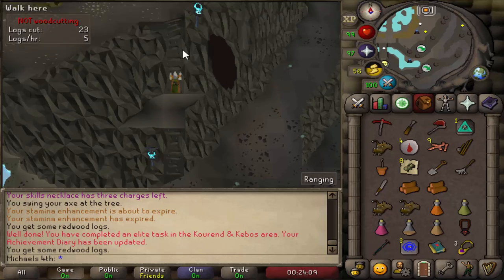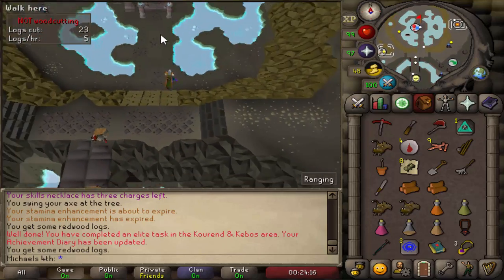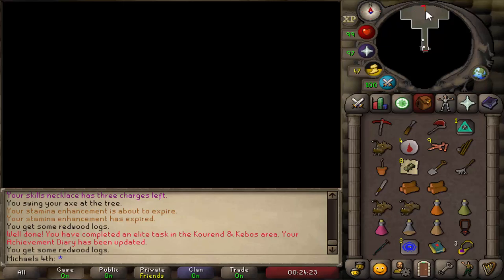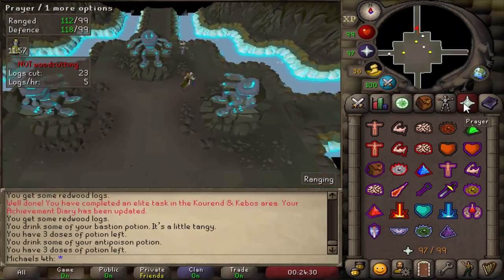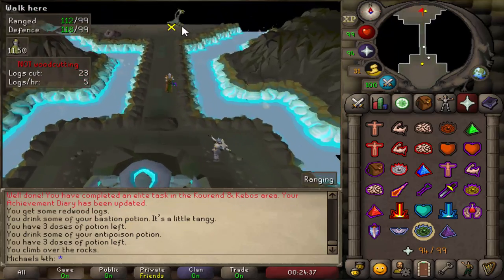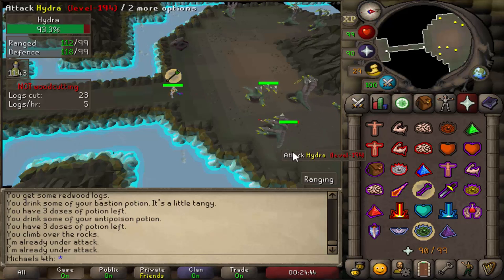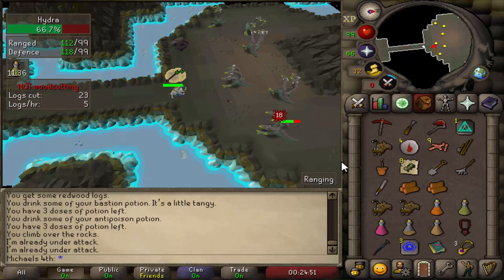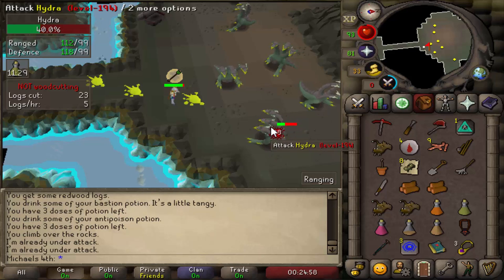By the way, if you don't have the Agility level just run around. But if you're 90-plus Slayer — since you can boost this — you're probably 63 or 62 Agility. Go down here, drink your potion and your Antidote since the Hydras are poisonous. Put on your Rigour, jump over, run north, and kill one of them. They're quite easy to kill. You do not need a Slayer task for this — you can kill it off-task.